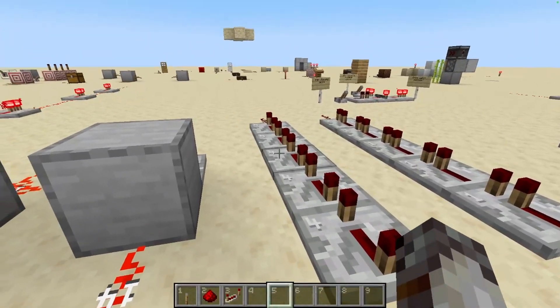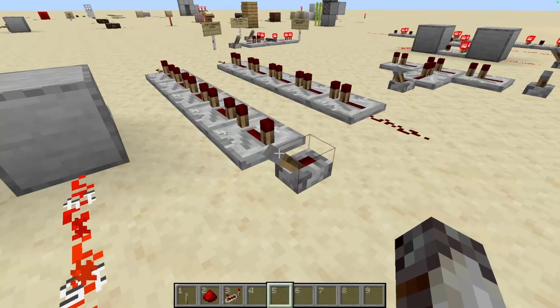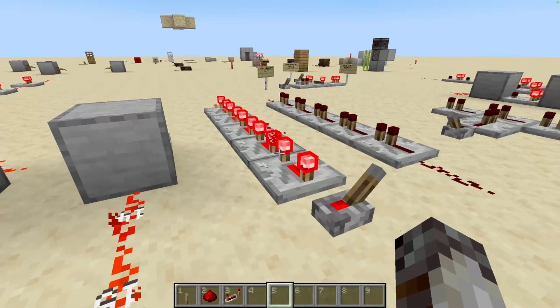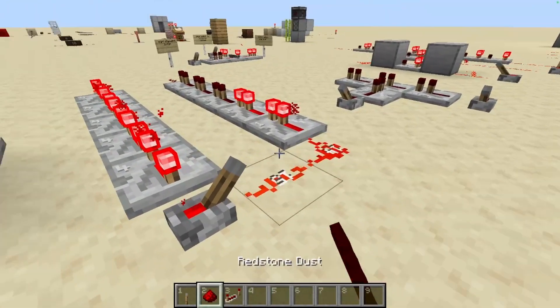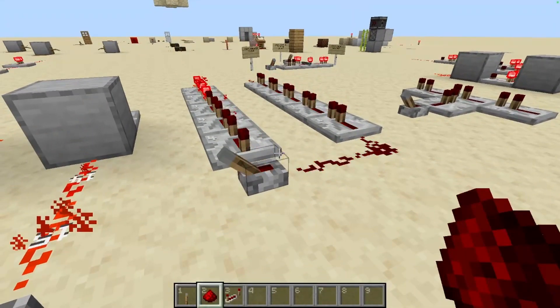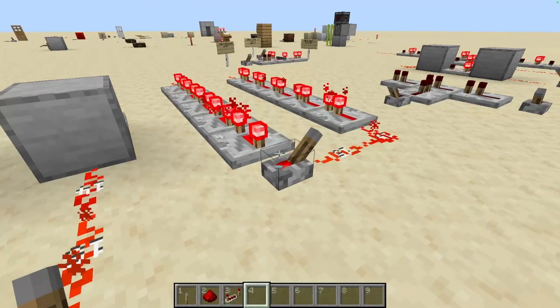For example, in this line of repeaters we have five repeaters all set to four ticks of delay. If each tick is one-tenth of a second, that means we have 20 ticks total, equaling two seconds of delay. Whereas this line to the right is all set to one tick, meaning we only have a half a second of delay. So when stacked, it makes a big difference, and it's a very commonly used feature, so it's good to know.